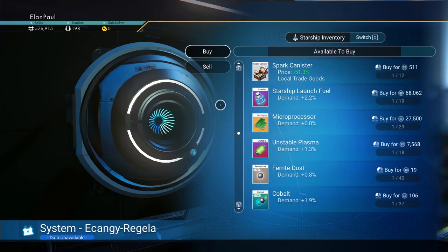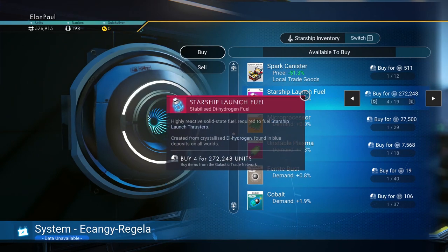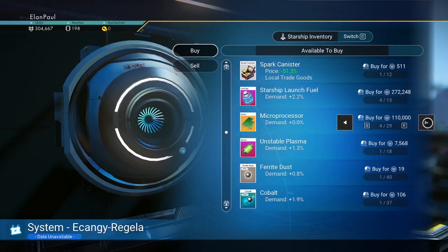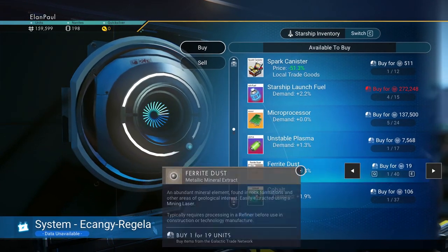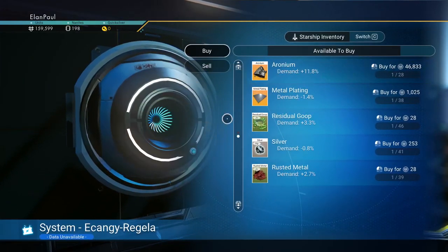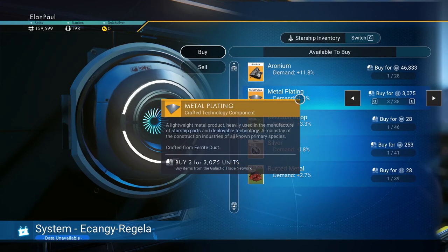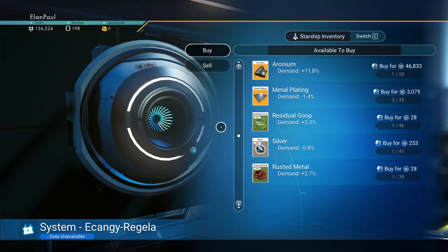You're going to buy some starship launch fuel — get about four or five more of them. There's not a lot of ferrite dust, cobalt, things like that to get here. The erroneum is worthless to you. Having a few mixed metal plates is not a bad idea. The rest of this is useless to you.